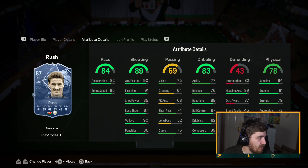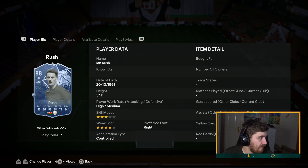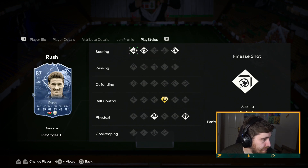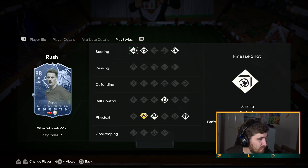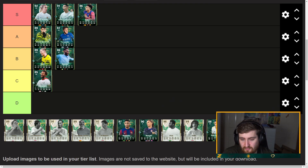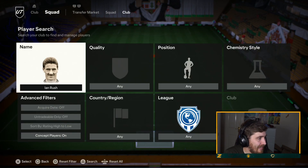Ian Rush has been moved to center mid, so he's lost a bit of pace but gained a lot elsewhere. Would have liked five-star. Gold Relentless. Rest of the play styles are pretty much identical. Passing is very good, can't really do a chip through which is a shame. Decent on the ball, 99 heading, defending. I'll give him B tier — he's okay but not a particularly brilliant card.